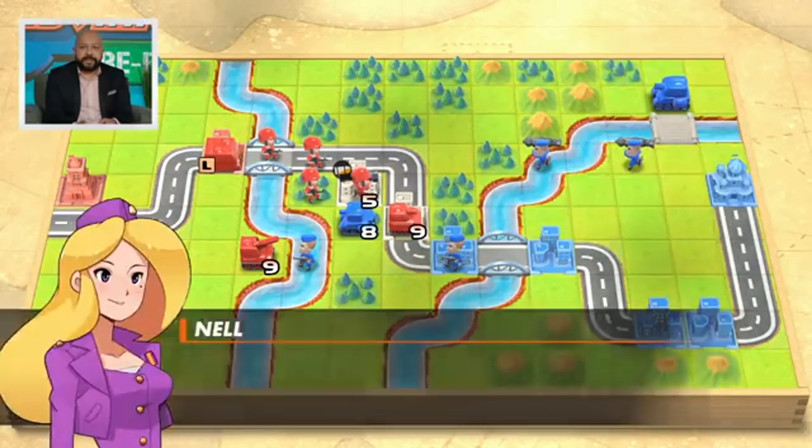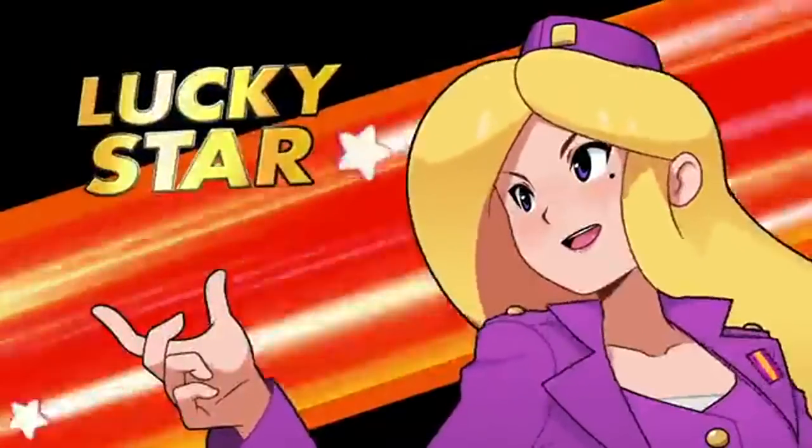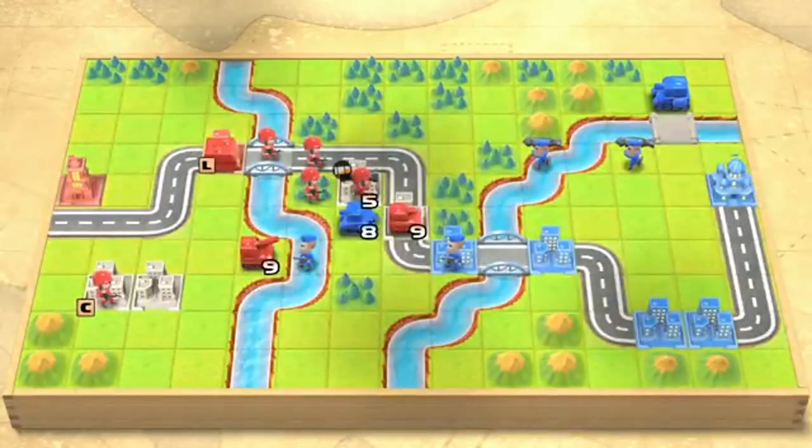I'm going to activate Nell's CO power right now. You're going to need the luck. Here we go — so cute in this animation. Go Nell! Units get a greater chance of dealing high damage in battle.